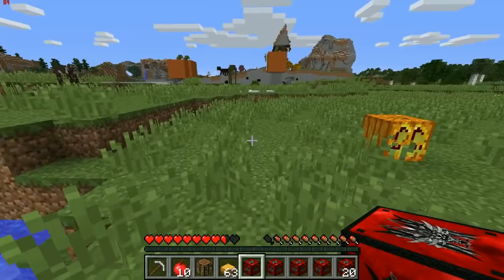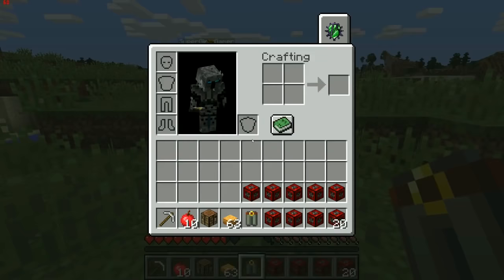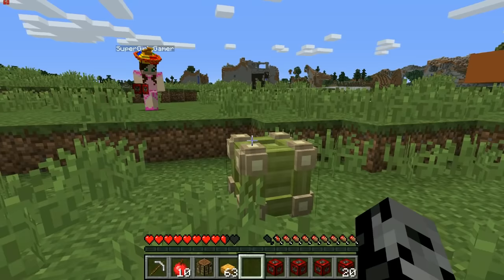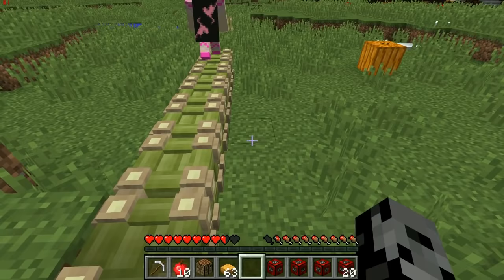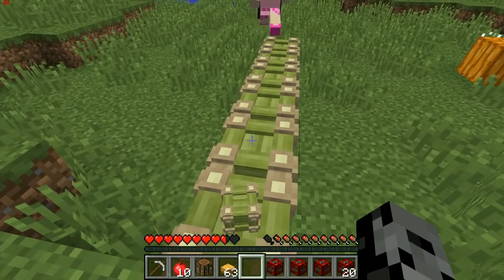Pat opens his super lucky blocks and gets bamboo crates and nightly greaves. He figures out that if you put eight of them together in a square shape they combine into one large storage unit. They work together to place them correctly, and when it combines it has three pages of storage. Pat puts his rubber chickens in there.